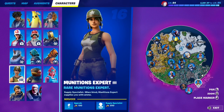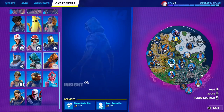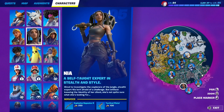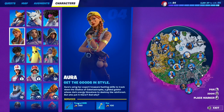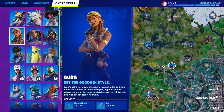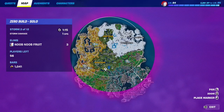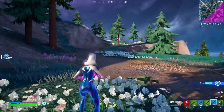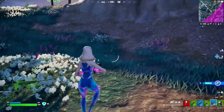You can buy the Thermal DMR for 250 gold from the Aura NPC right here. She's located in front of this gas station — there's an RV station here and she'll be right there. Just buy the Thermal DMR and keep hunting people and dealing damage to them.